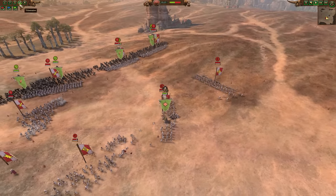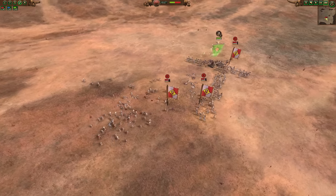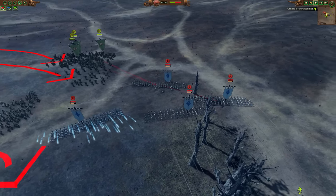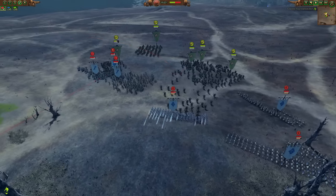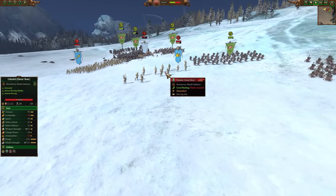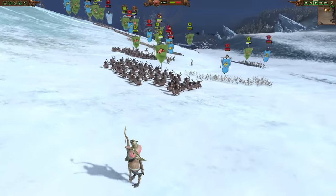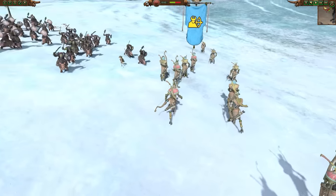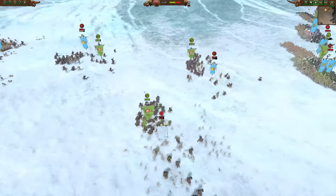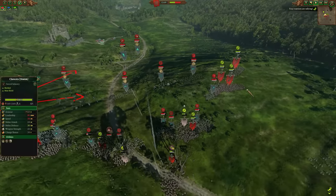Chariots, cavalry, and faster units are obviously great for disrupting missiles, but generally the idea is just to stop things firing — even if that only means running at them to push them back and make them skirmish. Sometimes you might have the units to outright kill them, like with all this cavalry, but sometimes, like with Grom, I'm just knocking things around, waiting and buying time for a better unit to come along. If you can stop missile units from using their ammo, you can render large portions of armies absolutely useless.